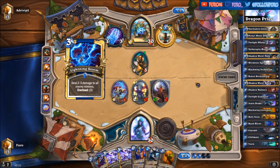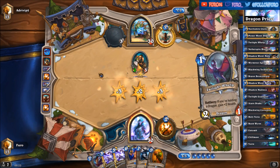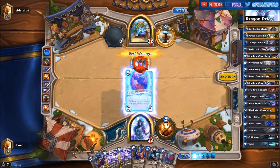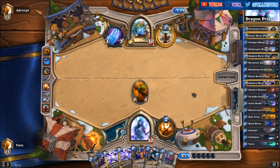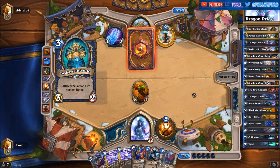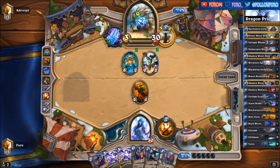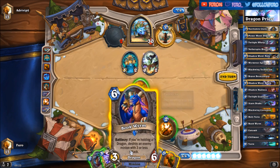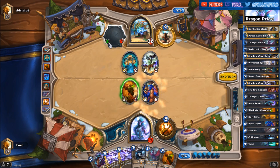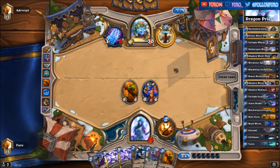Tunnel Truck. Lightning Storm — yep, there's the Lightning Storm. Fearing the Tunnel Truck. 4-3-3. But we will play the Blackwing Corruptor here, clearing the Tunnel Truck. The Tusker gives him the Spell Damage Totem, so we now have 3 to attack. With the Bookworm we will kill the Tusker and also kill the Spell Damage Totem.